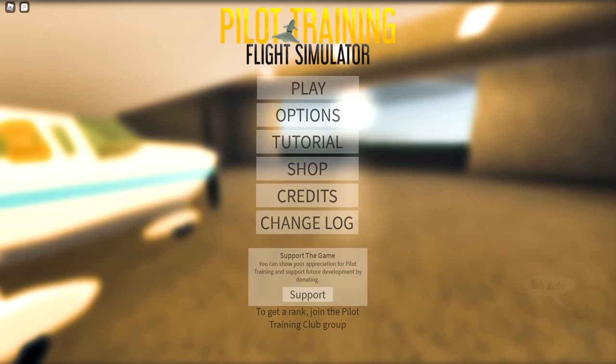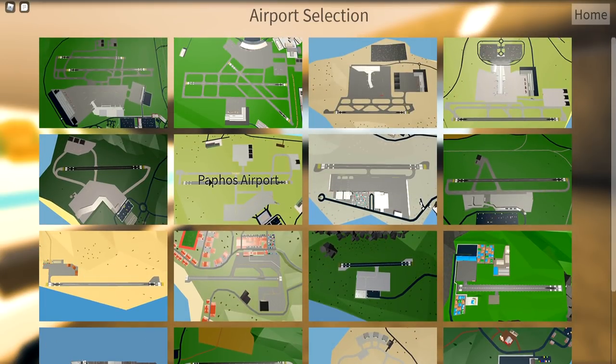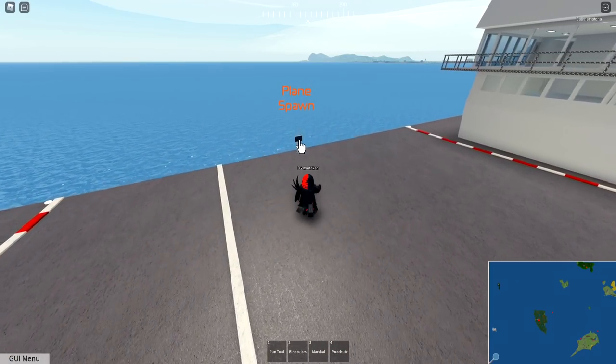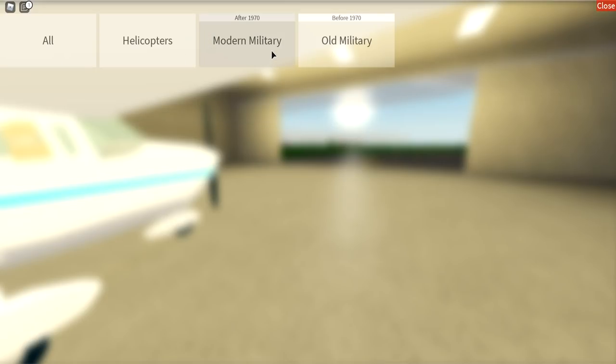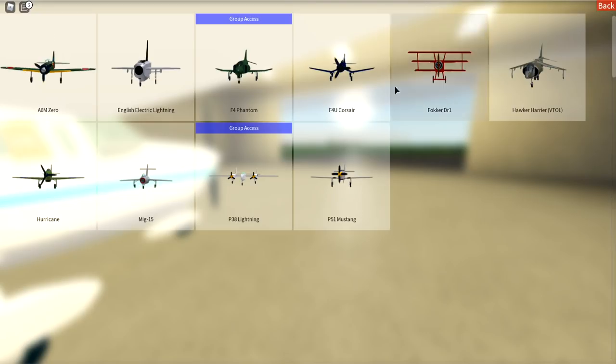So I'm going to start over real quick. When you first get in the game, you can see this play button, you click play and then you can choose an airfield. You can select different types of aircraft - helicopters, different modern military, old military. This is all the old airplanes, before 1970.